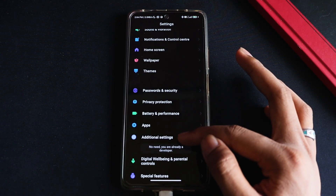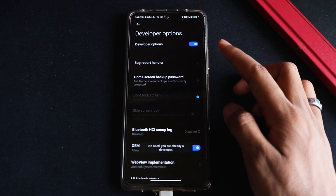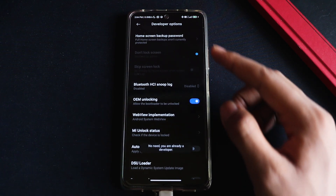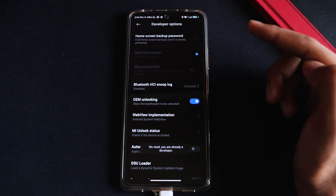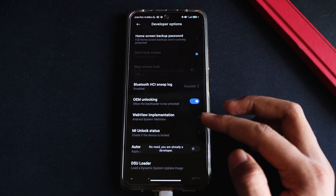Once you have done that, go to Additional Settings and you'll be able to see the Developer Options — make sure you enable it first. Second, make sure you also enable OEM Unlocking. Then make sure your Wi-Fi is turned off and your mobile data internet connection is required for this process.